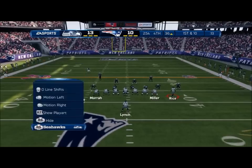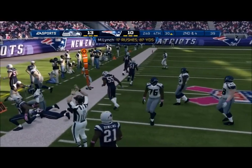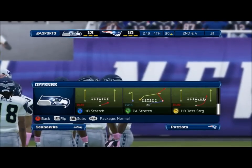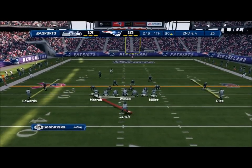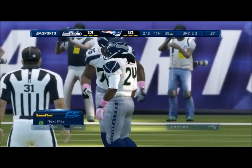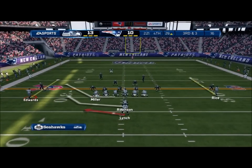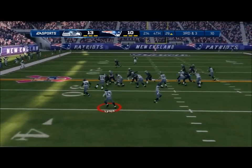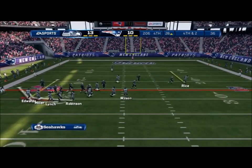Looks like they're in press coverage here late in the fourth, and the offense is trying to sit on the lead. Here's the handoff to Marshawn Lynch — he's knocked out of bounds. When you run off tackle, you're looking for your tackle to make a good block, and then can your lead fullback block the linebacker to free up the halfback to get into the secondary. The defense must make a big stop and give the ball back to the offense. Good job by the defensive line standing their ground — they hold the running back to a short gain.